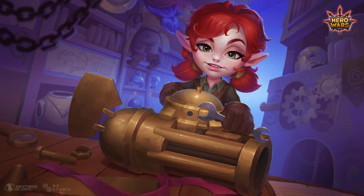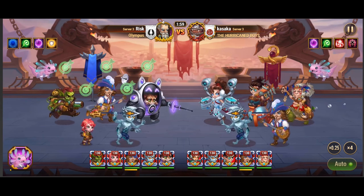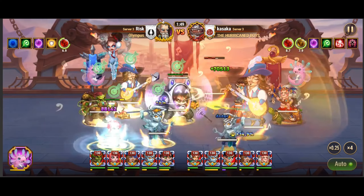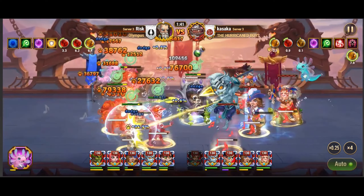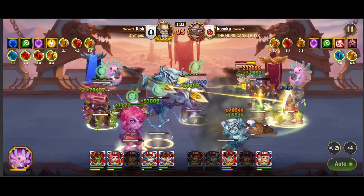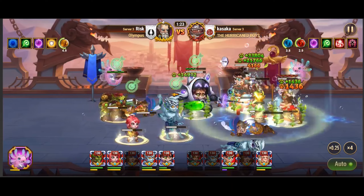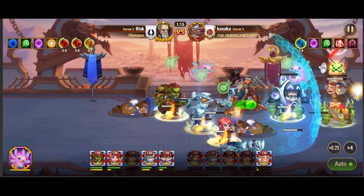Moving on to Fox, we encounter a marksman hero whose armor penetration artifact provides valuable support to the team for a duration of 9 seconds. Positioned in the backline, Fox's energy generation may lag behind that of other heroes such as Tristan, Elmir, or Qing Mao. To address this, we introduce Axel as a pet, aiming to accelerate Fox's energy gain. Julius joins the fray as a tank, providing shield protection to shield Fox from Dante's lethal attacks. With Sebastian and Jet providing critical hit bonuses and healing support, Fox becomes a formidable force on the battlefield, contributing to Dante's relentless assault.